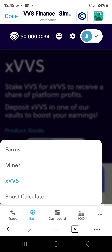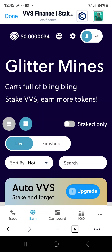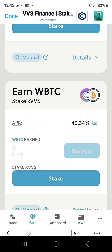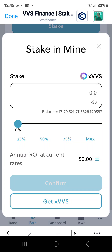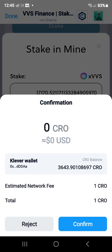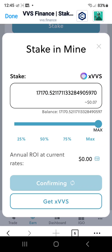Now we go back to Earn, go back to Mine, scroll up. Wrapped Bitcoin — stake. We're gonna stake it all, confirm. And we just wait for it to confirm.